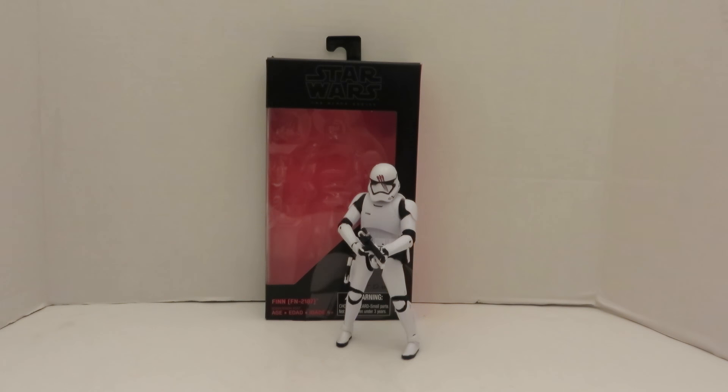This figure is Finn from Jakku — well, not Jakku. I don't remember the planet, but it was the same planet Poe Dameron was on with Max Von Sydow, where he gets the little map portion. Finn was a First Order stormtrooper under Kylo Ren, and he had a freakout session on that planet. He didn't want to open fire — he just felt it was the wrong thing to do. He felt like he should be a good guy and not a bad guy.